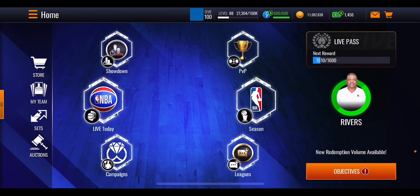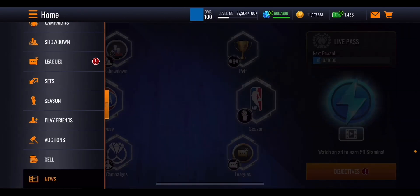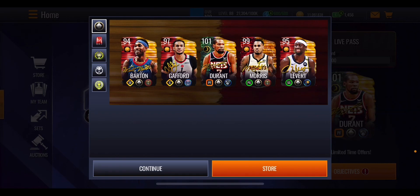There is no main promo out at the moment, but one should drop tomorrow on Friday — hopefully a conference finals promo. What we do have right now is a brand new signature promo. We got sneak peeks yesterday which were posted on the community post and Discord server. We also got one screenshot of what the conference finals promo could look like, though there's no text. This promo is going to be one of those store and achievements-based promos.